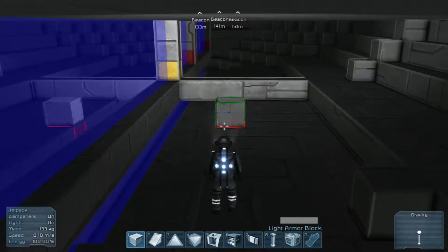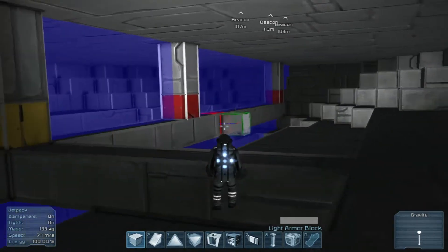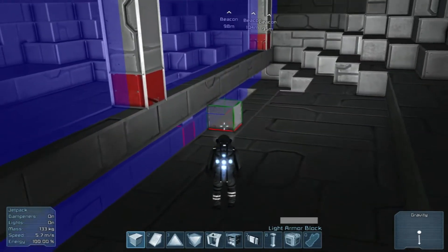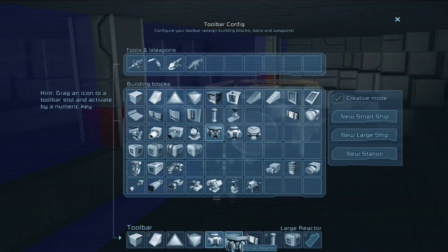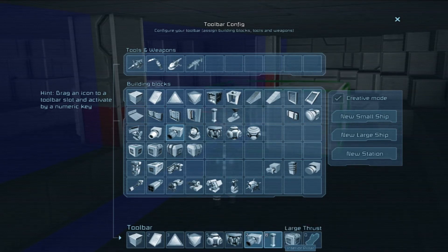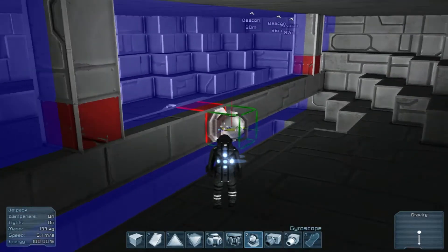Alright, so now we come to the fun part. Before we get into decorative and design, let's grab what we need - large and small reactors, gyroscopes, and large and small thrusters, as I'm not sure what I'll need here and there. How big are these guys? Oh - these suckers are huge.